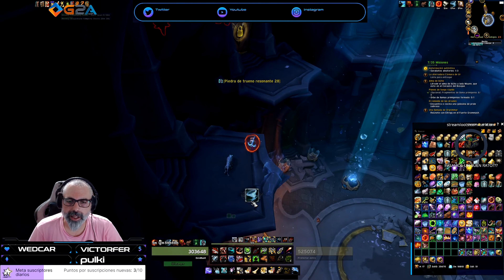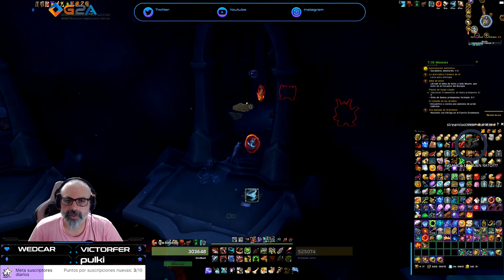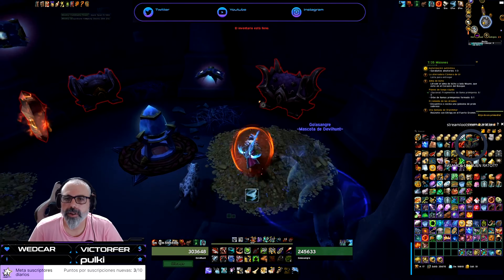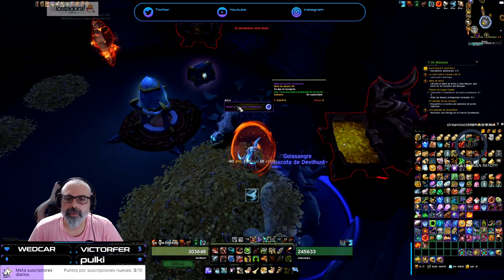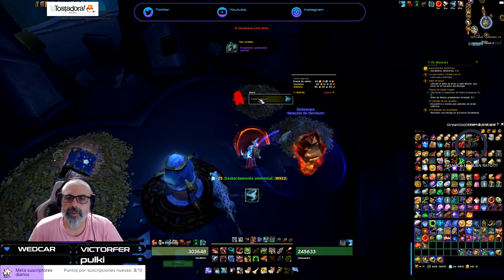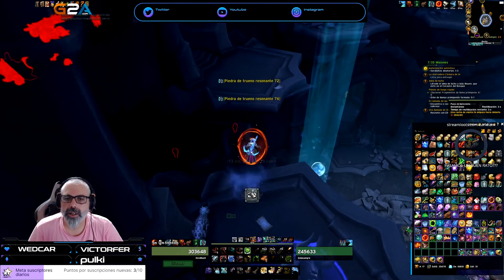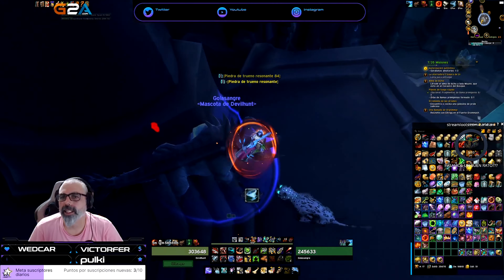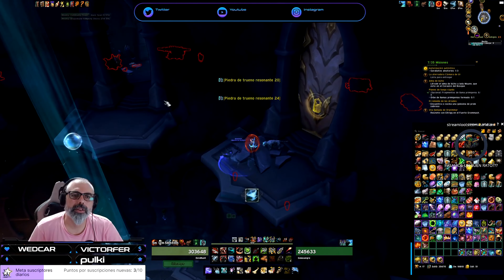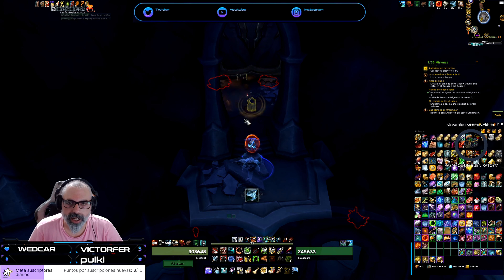I'll leave that for later and do it afterwards. I need to remove some things. Here we have a flame shield and gold. Done. Here is where the key was, right? Here is the llave — runic key.